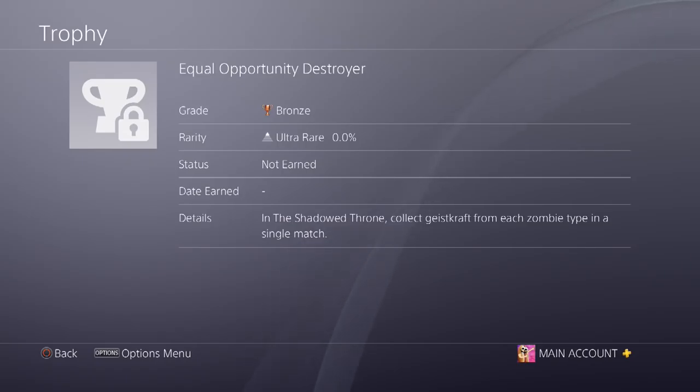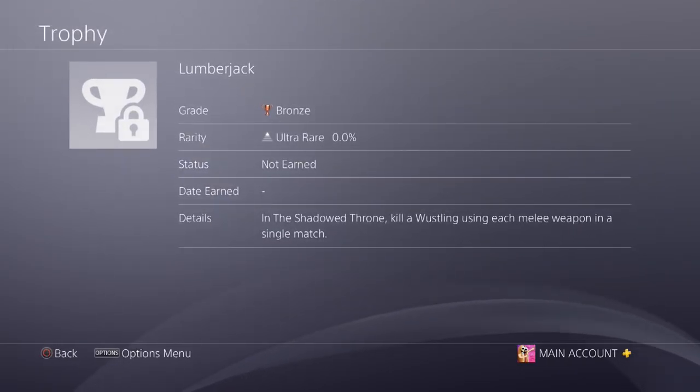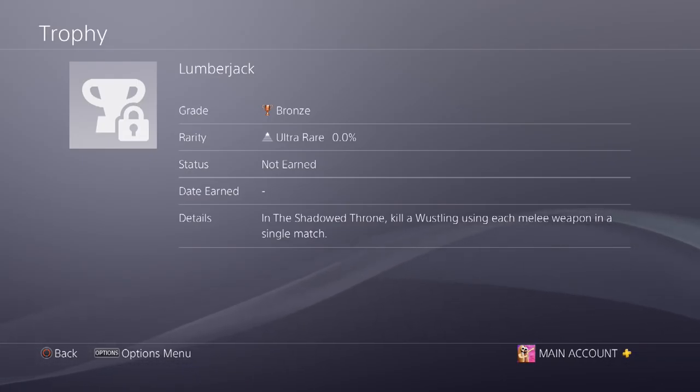'Equal Opportunity Destroyer' — in the Shadow Throne, collect Geistcraft from each zombie type in a single match. This is likely similar to the Darkest Shore mechanic where you used the ripsaw to rip out zombie spines and collect fuses from them. I believe that was called Geistcraft. In the Shadow Throne, we'll probably have a way to extract it from zombies again, possibly using the blade.